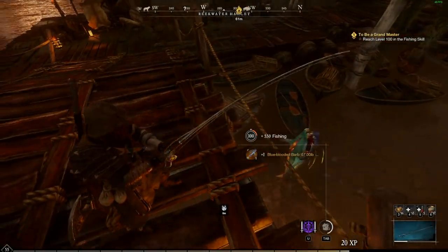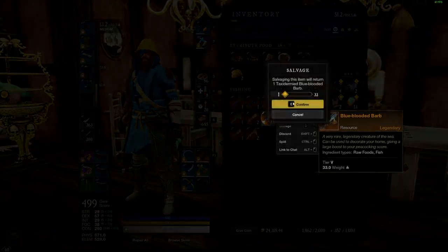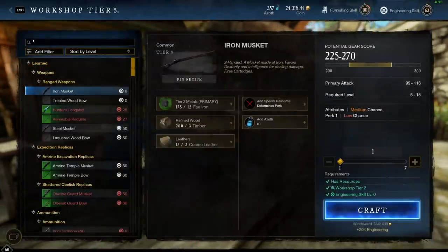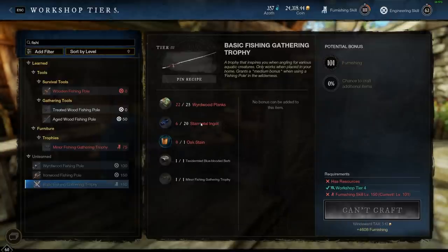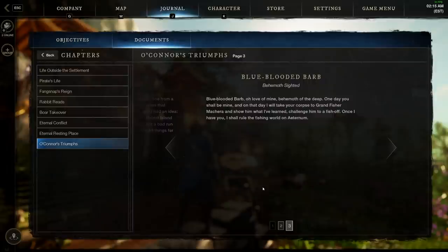Next up, we have the Blue-Blooded Barb, found in Reekwater, which has six different three-star hotspots. We use this one for a furnishing taxidermy wall mount — all you do is salvage the fish. It's also used in the construction of the basic trophy artifact for fishing. For the basic fishing trophy recipe to appear in your furnishing list, you need to have this wall mount in your inventory or in storage. The developer codename is Tessie, a reference to Tahoe Tessie — a sea creature believed to have lived in an underground tunnel in Lake Tahoe.